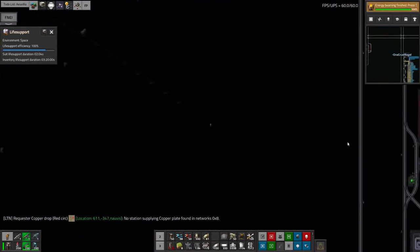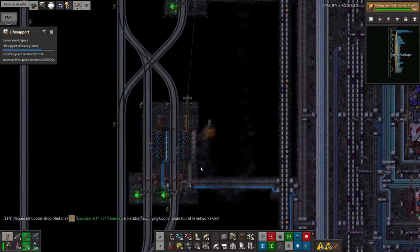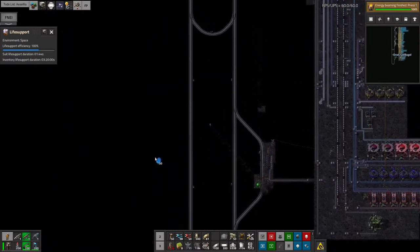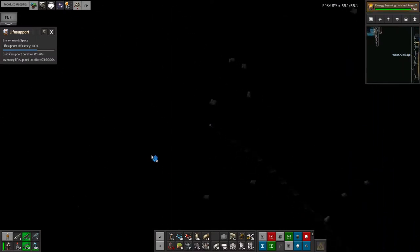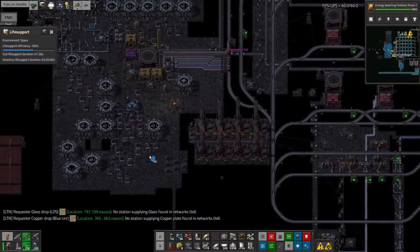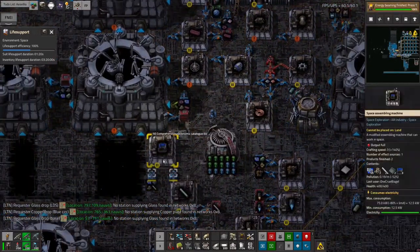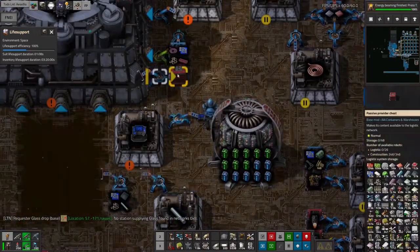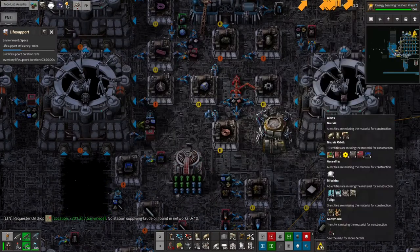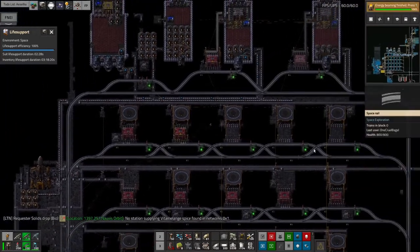It still feels a bit weird that quite a lot of things you make require you to bring along research pack components — I feel like research components shouldn't be components for actual construction of buildings. But that's based on how vanilla Factorio works, and this isn't vanilla Factorio, so it's perfectly reasonable. Oh — it has built them, it just hasn't put them in a chest because I haven't put a chest down for it to put them into.